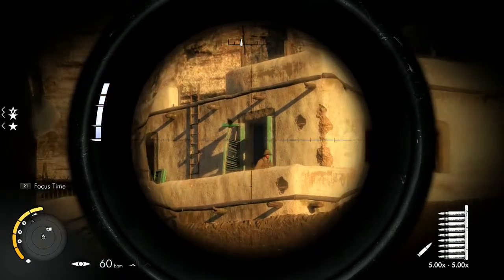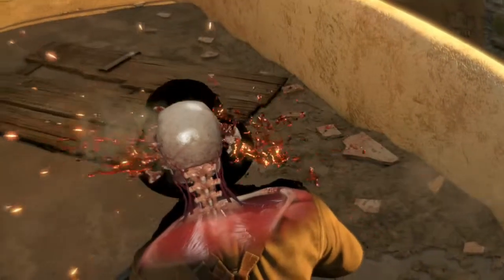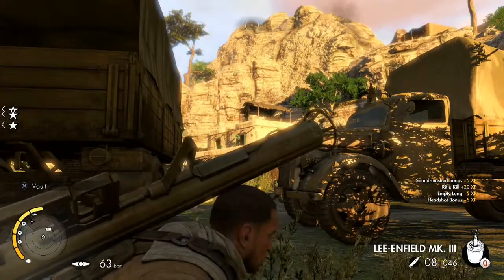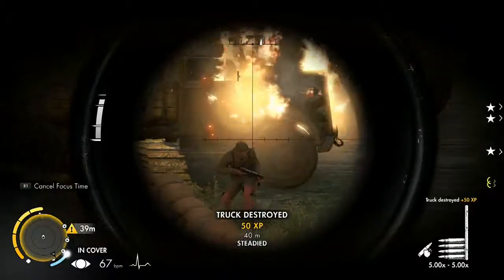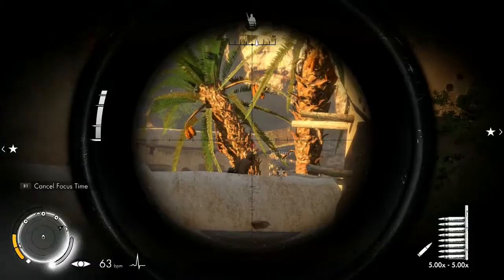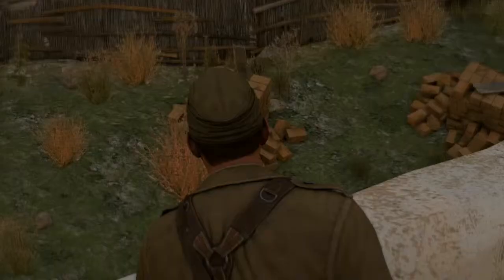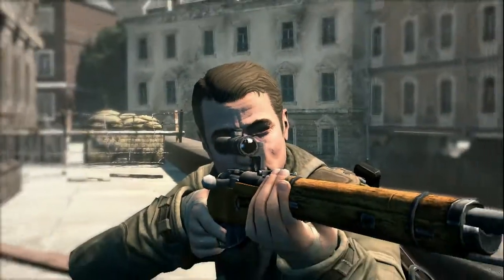The worlds are pretty wide open with branching paths, but it's still somewhat linear — kind of like Metal Gear Solid Snake Eater, a big area to play in but ultimately linear with one destination at the end. As for the story, we're hunting a general who is the heart of the Africa Corps. Without giving too much away, he's building a top secret weapon and it's our job to find and destroy it — similar to the rocket plot in V2.